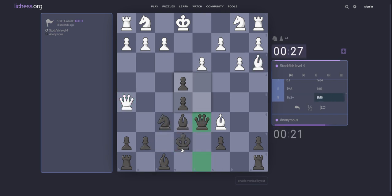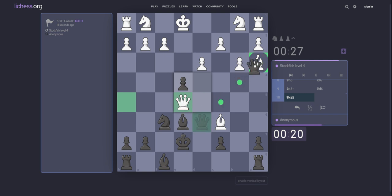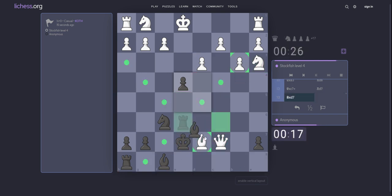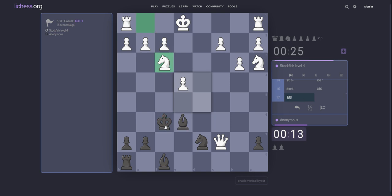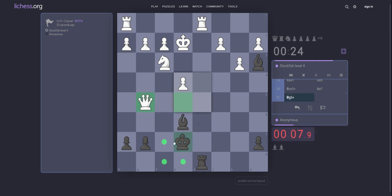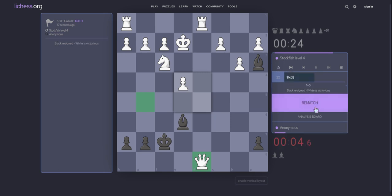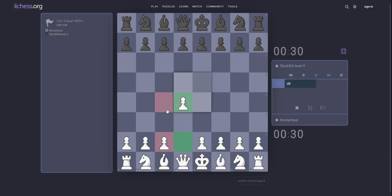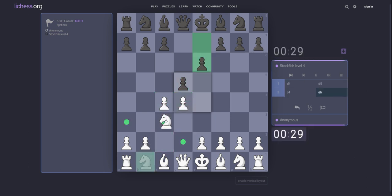But queen d6 — also a little bit slow. Check. Rook d7. Bishop e6. Check. Knight c3. a3 should take. King e7. Yes. King e7, so yes. d5.